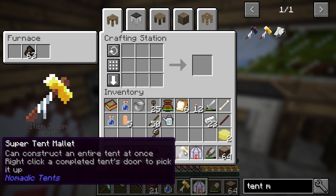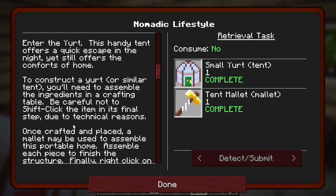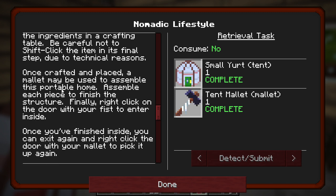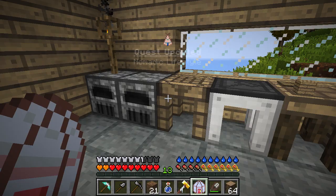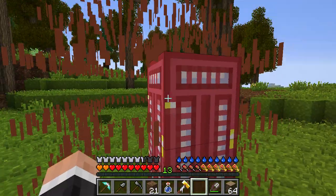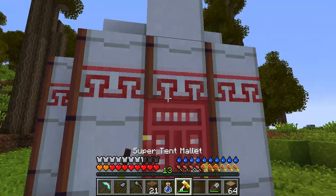Can construct an entire tent at once. To construct a yurt you'll need to assemble the ingredients in a crafting table. Be careful not to shift-click the item in its final step due to technical reasons - well, that might be annoying. Once crafted and placed, a mallet may be used to assemble this portable home. For faster future deployment, you may consider upgrading to the super mallet - this will allow you to construct the tent in just one swing. I've got that. Let's see then.